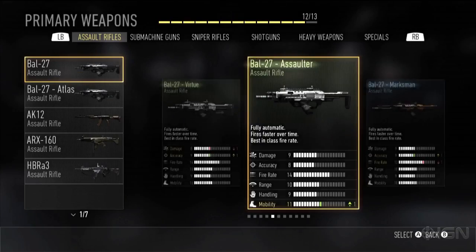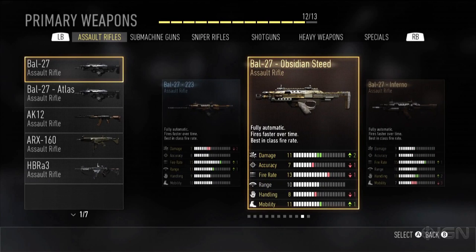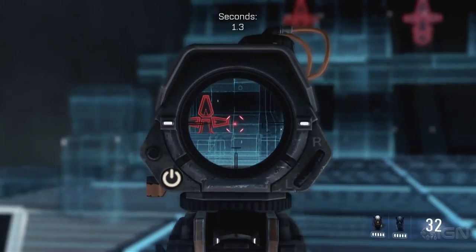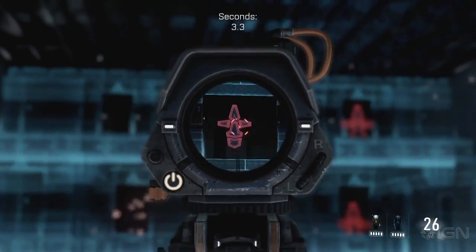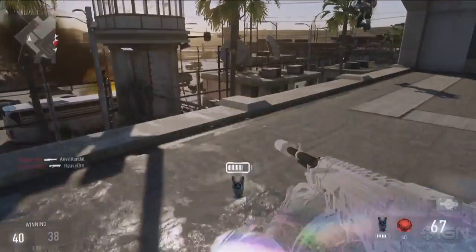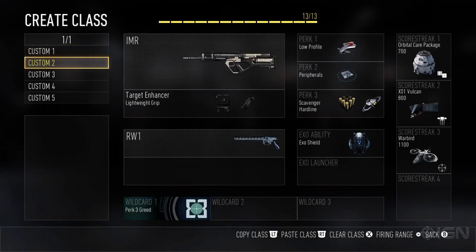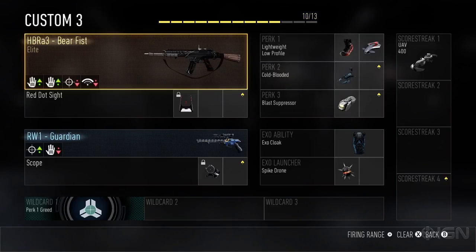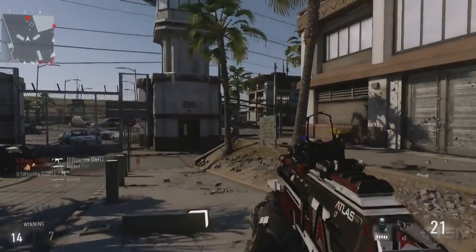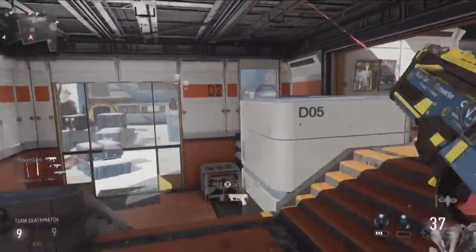With literally hundreds of weapon variants out of the box, custom weapons can be earned through Supply Drops. These weapons not only look different and super cool, but modify the stats of their base weapon counterpart. In Advanced Warfare Multiplayer, players have an unprecedented amount of options to find weapons that best suit their playstyle. Base weapons feature a variety of custom options where cosmetics and attributes vary, ultimately delivering nearly 350 custom weapons out of the box day one.